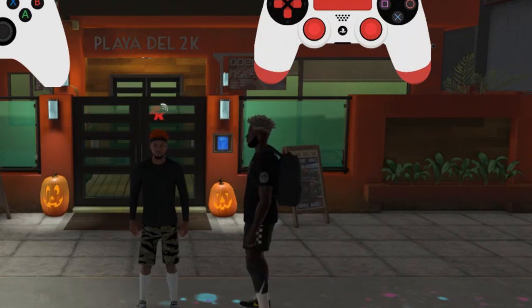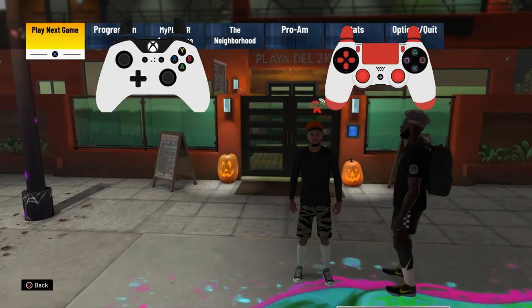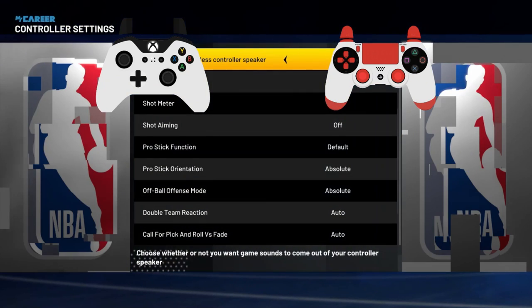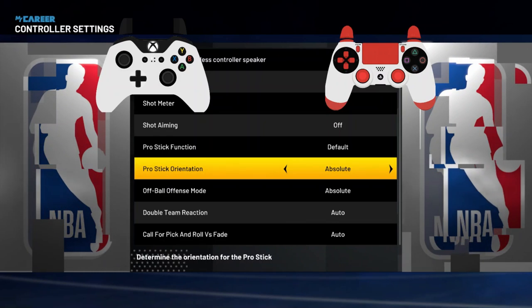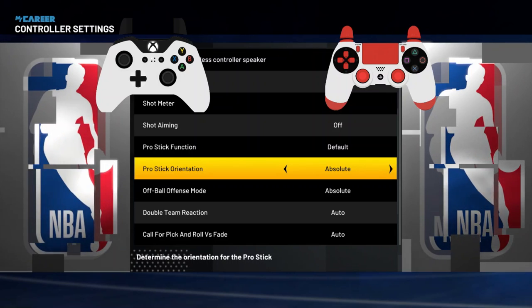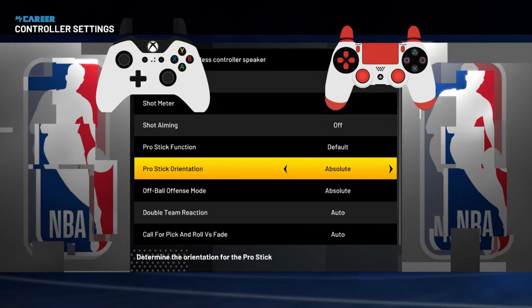Shout out to Not Savage with an X and the sad face at the end — he wants to be part of the video. But yeah, pretty much all you're going to want to know for this video: you're going to want to go to your controller settings and make sure that the pro stick orientation is on absolute, because that is how I dribble. If you don't dribble on absolute, this could be a little tough, but you're just going to have to translate everything I do. I'll make sure I'm in the middle of the court so it should still translate the same.